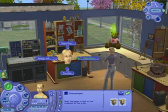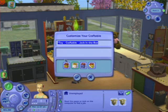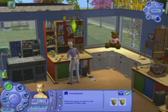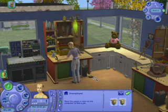I'm going to choose to make one clown in a box. Now I can customize my craftable. When I upload my lot with some of these objects to the exchange on sims2.com, other players are going to be able to download them and they're going to have my objects in the game, which is pretty cool.